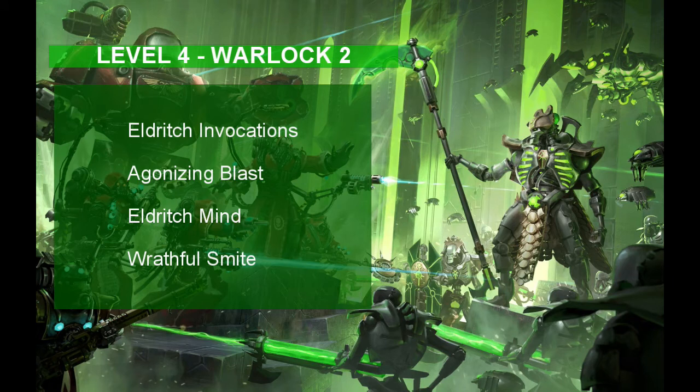At level 4, the Necron takes his second level in Warlock. The Necron learns two Eldritch invocations at this level. Take Agonizing Blast, which lets you add your Charisma modifier to the damage of your Eldritch Blast, and Eldritch Mind, which gives you advantage on Constitution saving throws to maintain concentration on your spells — fitting for a focused, determined robot. You can also learn another Warlock spell at this level, so take Wrathful Smite, which gives your next attack extra damage and a chance to make your enemy flee if they fail a Wisdom saving throw.